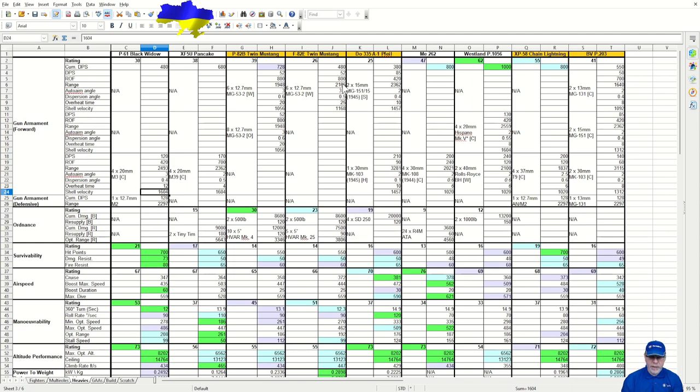The overheat time is a splendid 12 seconds — longer than any other cannon in this comparison. The shell velocity is high at 1,604 feet, meaning you don't need enormous lead to hit your target; the shorter the lead, generally the easier the gun is to use. So although the DPS and rating may be low, the accuracy of these guns is something to be desired. It reminds me of the guns on the Pancake pre-NERF back in 2018. Gun armament also includes defensive armament — the dorsal turret — listed as one 12.7mm M2 machine gun though you can see four in the model. It has 128 DPS and a range of 2,297 feet. There is no ordnance on the Black Widow — it's purely an interceptor and destroyer, not a ground attack aircraft.